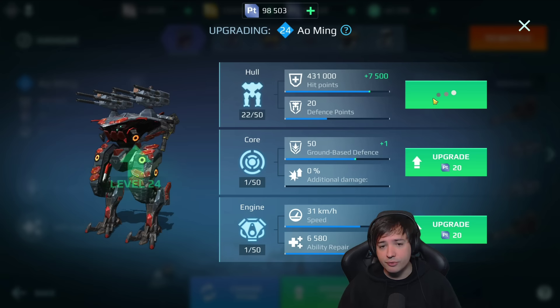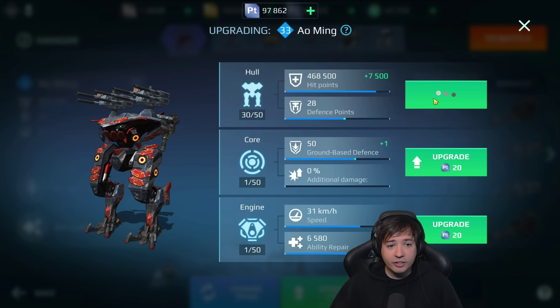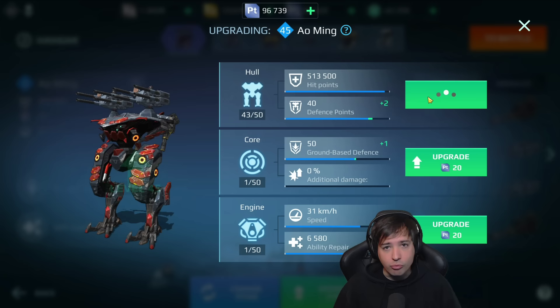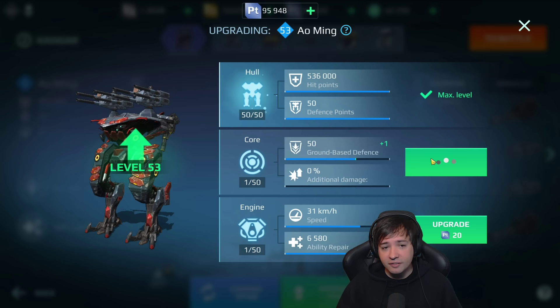It's very useful for us to find out which titan gets how strong, what abilities they will have — and then maybe answering the question of which is the best titan and which one might be the best one for you. Upgrading the wrong titan with how hard it is to acquire platinum is really fatal. The Ao Ming has gone from 356,000 HP to 536,000 — that's 120,000 HP more.